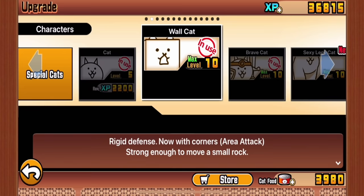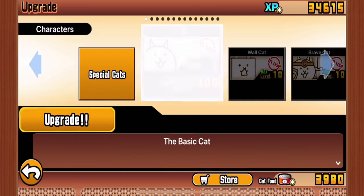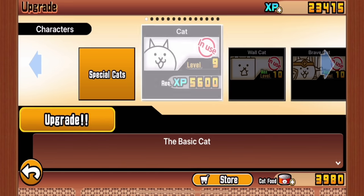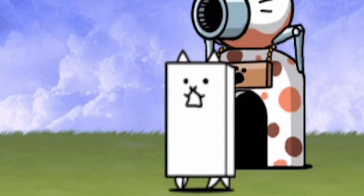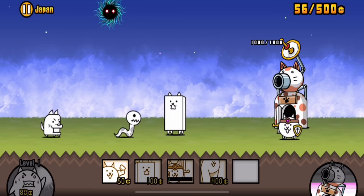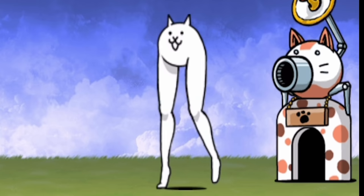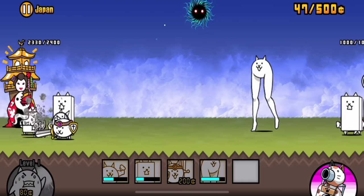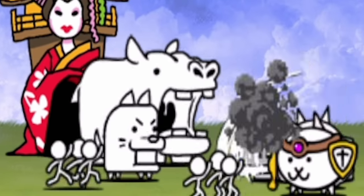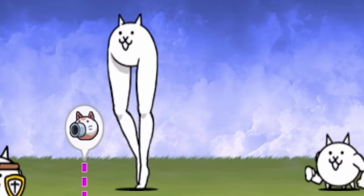Let's upgrade a few more of these to level 10. Tank cat turned into wall cat. Axe cat turned into brave cat. Basic cat turned into macho cat. So I guess we'll put these into battle just to see exactly how they're going to hold up. The long legs cat costs 400 cents all by itself. But look how much tougher they look now — this is going to be great. And that's horrifying, but probably also very strong. We've got some kind of hippo fighting back, so that seems a little bit stronger.